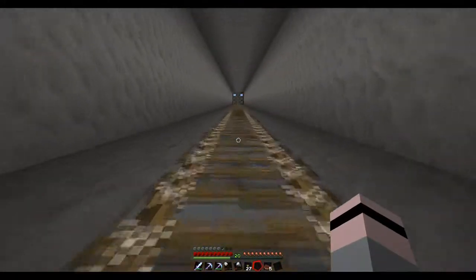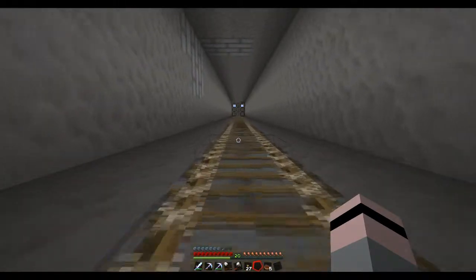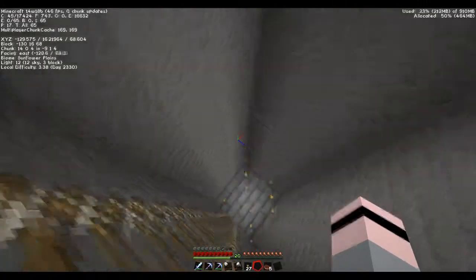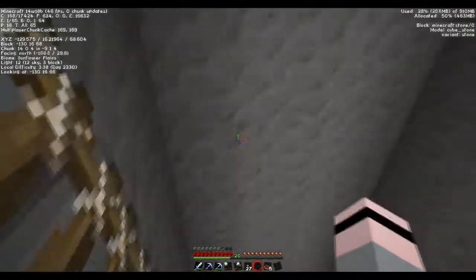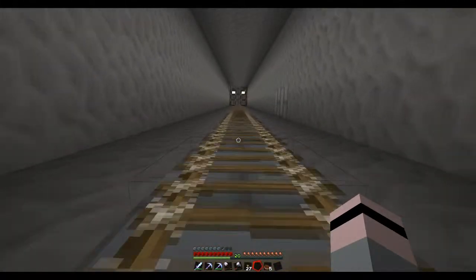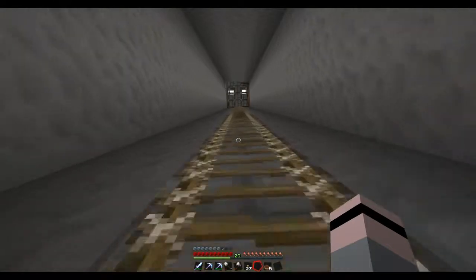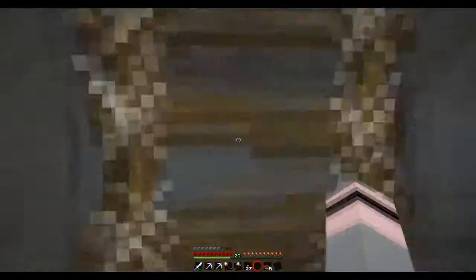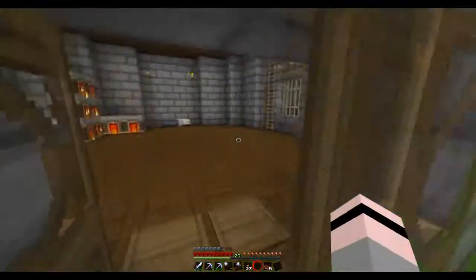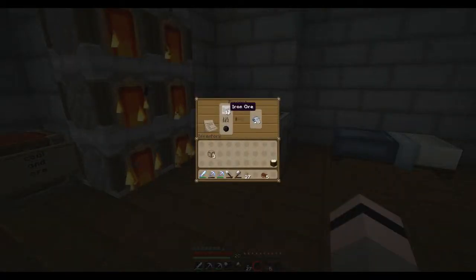I've got some stuff cooking up upstairs. I've got some glass. What I'm going to do is have each layer — so like here I'm going to have a glass layer, and then I'll just dig out from there, because I think that'll look cool. And then you'll be able to see it all the way down from up top as well. It is all cobblestone apart from that one which is glass, and that one which is iron.